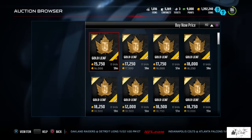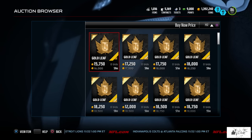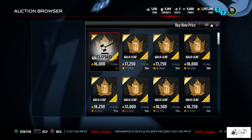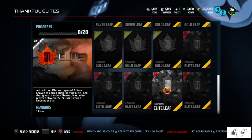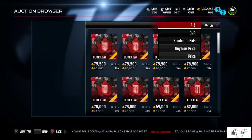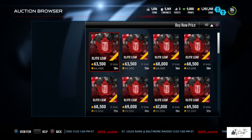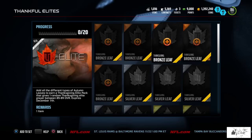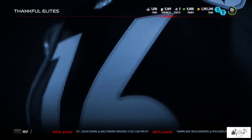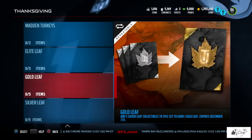I do like the changes and the patch they brought to Ultimate Team — they did a lot of nice things and I really believe everyone's going to enjoy the overall changes. Gold leaves are sitting around 20,000 coins, right there at 17k to 19k. Elite leaves are 66,000 coins. It's nice that now in the afternoon all of these leaf prices are going down, probably because more people are opening packs and getting collectibles.